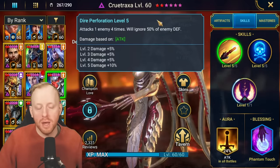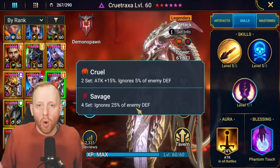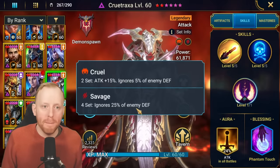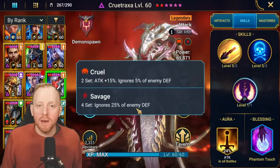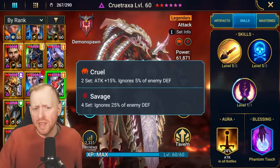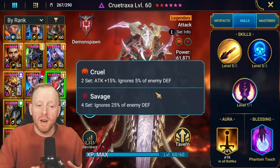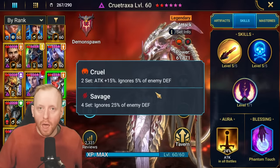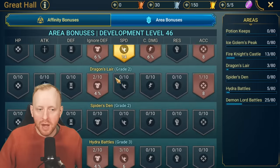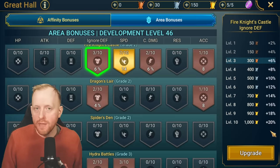Once you start maxing out your area bonuses, this changes. You can do the math: base ignore 50%, then add Savage for another 25%. Ignore defense is all additive — you take all sources, from artifact sets, skills, masteries, passives, and add them together. If it reaches 100%, you deal true damage. So: 50% from the skill, plus 25% from Savage, plus 5% from Cruel — that's 80%. Add the area bonus of 20%, and you hit 100%. You've made Crutraxa's A1 deal true damage.